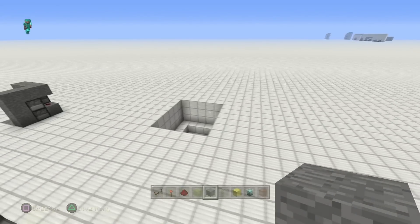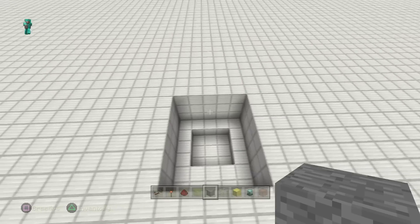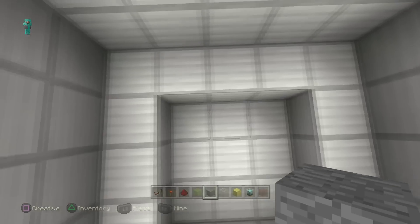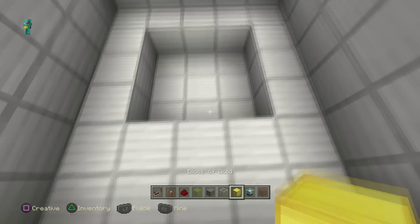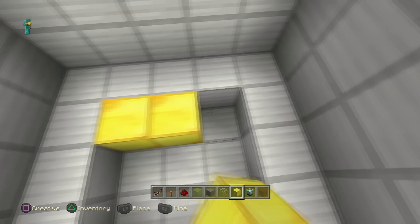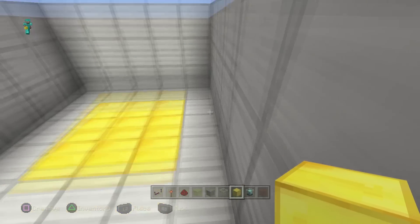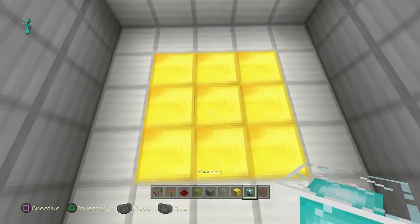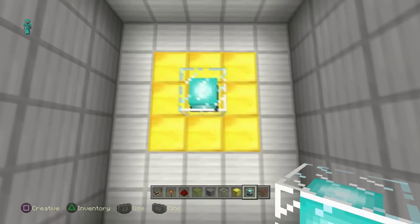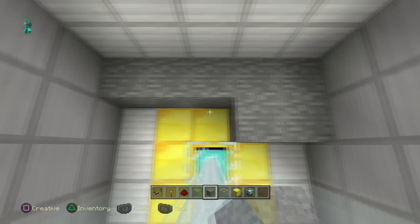First you're going to start out with a five wide by six long, three deep hole in the ground, with an extra little something down in the middle — a three by three. I use iron in my super flat so that'll be different; I'm just going to use gold blocks for the beacon to show you, because my floor would act like a beacon. Once we've done this, go ahead and put the beacon right there. You can go ahead and fill your floor up after this.